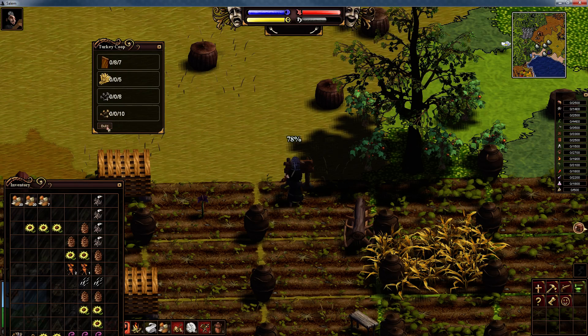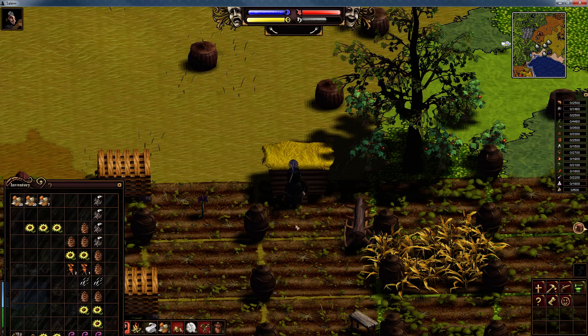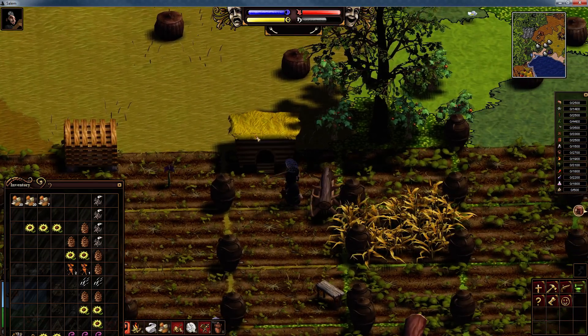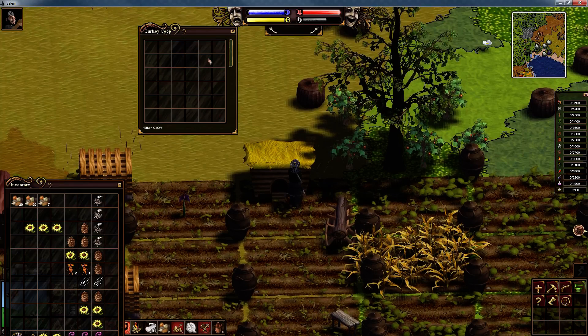You will eventually build about seven turkey coops because you will see they are so fantastic with all the work you can get from them. Right click on the turkey coop to open it up. The first thing you must do before you put any turkeys inside is fill it with food.